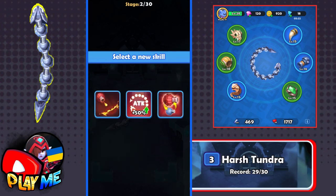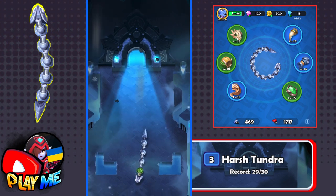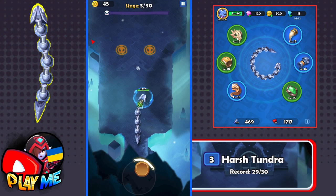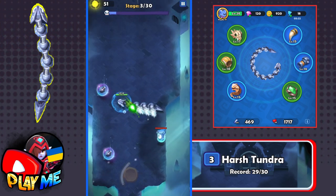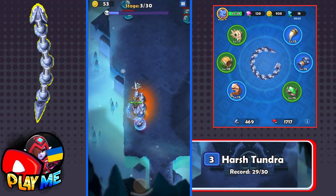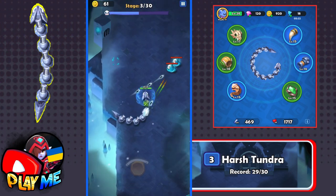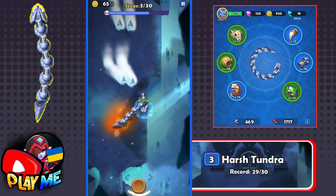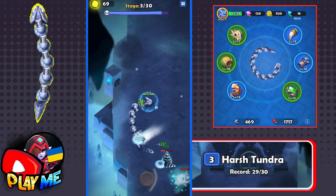Let's choose the second skill. I'll go with Shield. It will help me stay healthy, because I can be hit once and receive zero damage — I'll just lose my shield. And every time you enter a new stage, you get the shield back. Really useful and helpful skill that will keep you healthy.